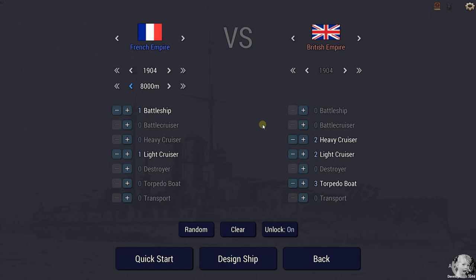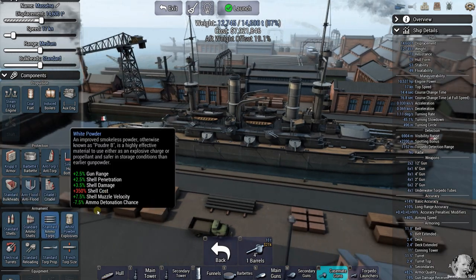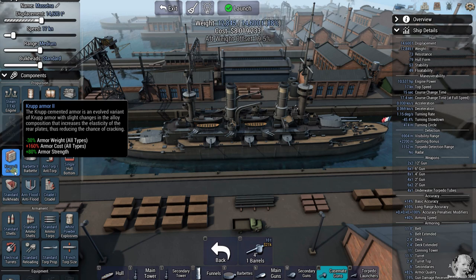Here she is — a pretty good-looking old gal. One thing I've noticed with these pre-dreadnought hulls: you just cannot seem to get balanced. You're always going to end up with some significant aft offset and there's nothing to be done for that. I actually got her fairly close to her full load. Triple expansion engines, coal-fired induced boiler — the auxiliary engine gets her within 45 tons of what I see as her full load.